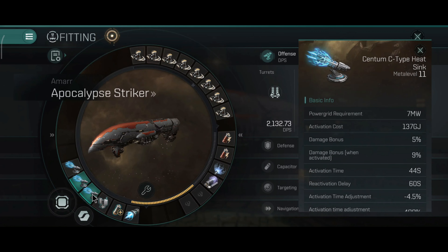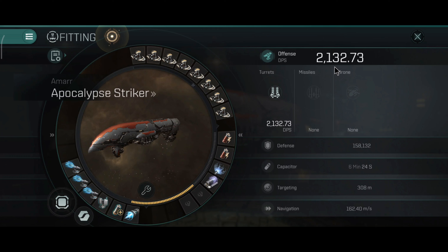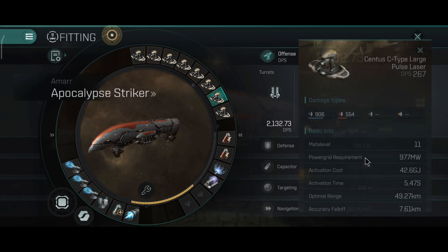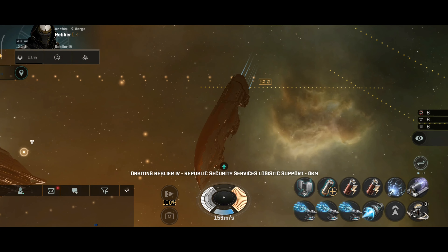Let me just triple-check that. One tracking computer is there just in case. My PvP Apocalypse has quad heatsinks — it works very well, actually. 49.27 km is the maximum range, 7.61 is the falloff, and 9.52 is the tracking speed.